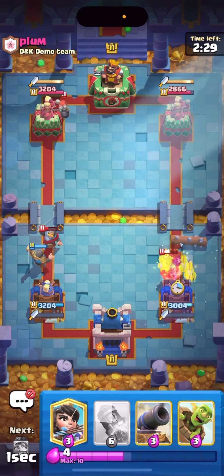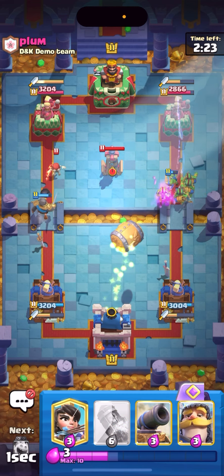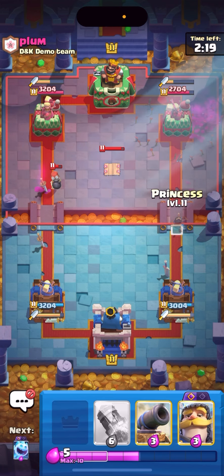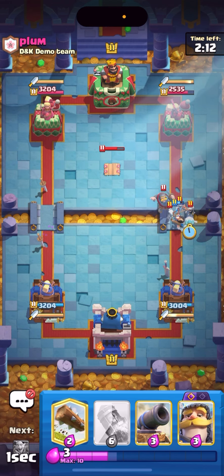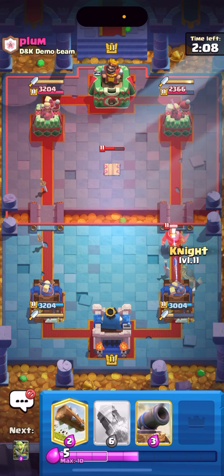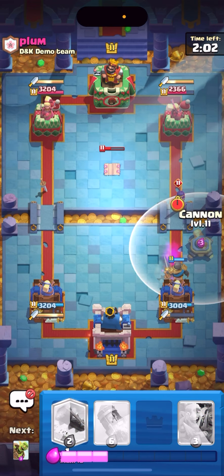I'll just goblin gang late — it feels good to play with it but it's just so bad. You might want to put infernal tower in but that's just way too expensive of a cycle. The few times I did play with log bait over the last four months it was with evolved tesla and with poison, so I haven't used cannon and rocket in my log bait decks in so long.